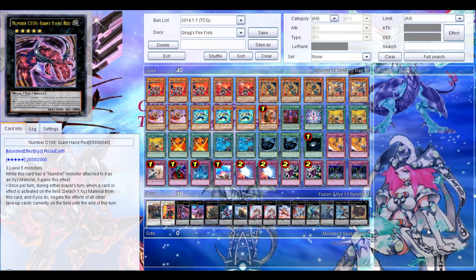I picked Firefist because Firefist is kind of similar to Brotherhood, I guess, somehow. And that character also used many fire attribute monsters. So yeah, it kind of seems like a regular rank 4 Fire Fist, but it has some few twists, I think. So let's go to the deck.